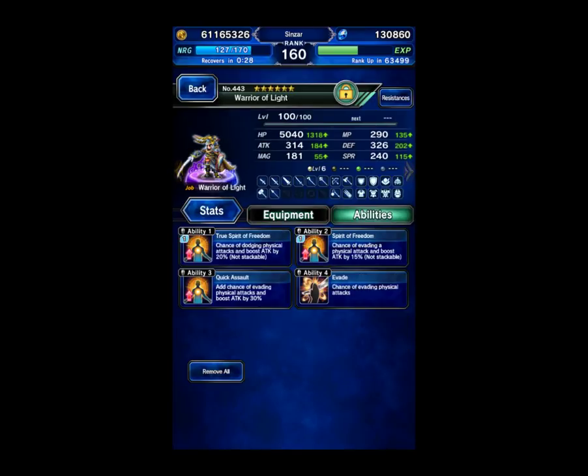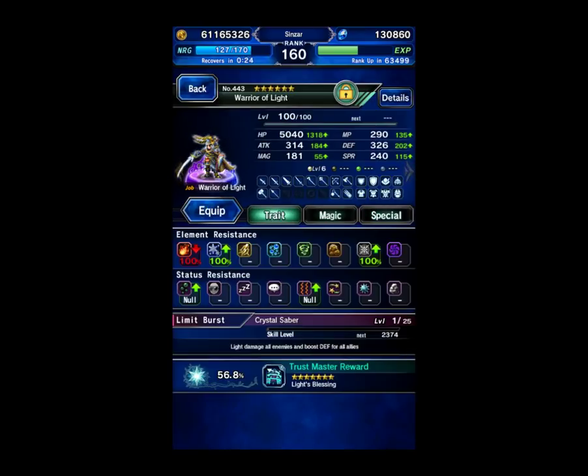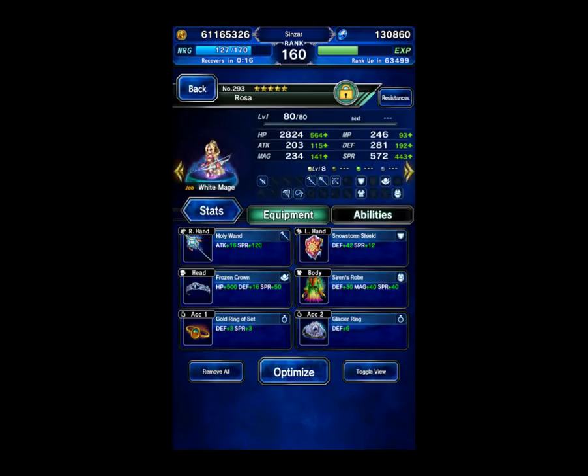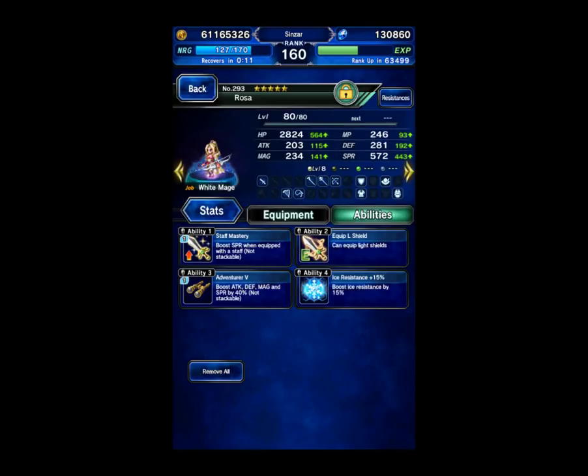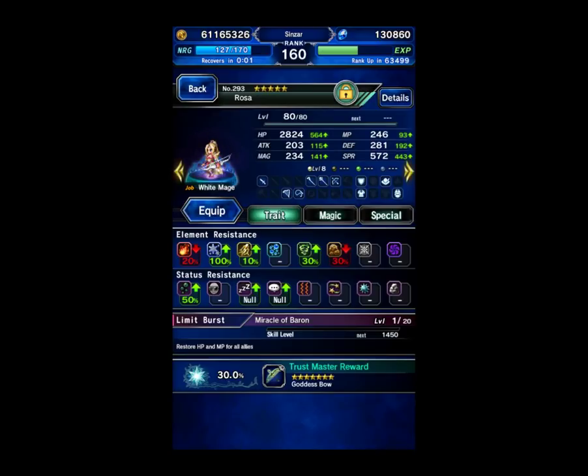His gear, aside from being Evasion equipped, gives him 100% Ice Resist because of his gear — Ice Shield — and he's on Shiva. Rosa is going to be my healer, as well as she can do Mana Regen. She can also double cast Dispelga, which is an AoE Peril Remover if you redirect it to your team, and I'll be showing you that during the fight. The whole team is geared for 100% Ice Resist and Silence Immunity on units that matter.